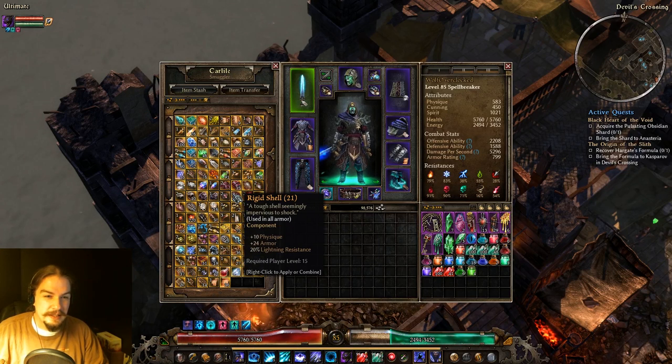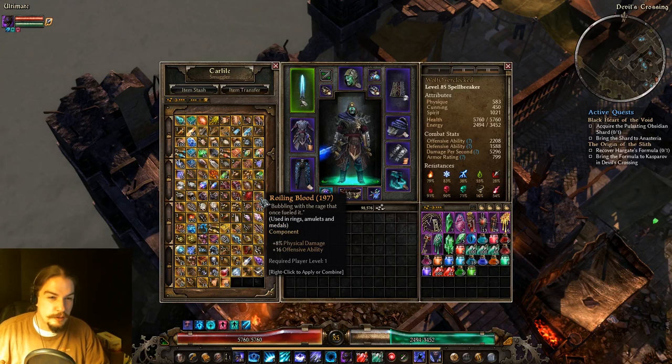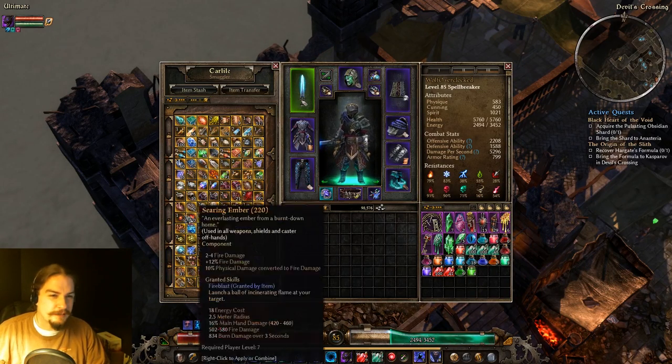Rigid Shell gives you Physique, Armor, and Lightning Res — if you need the res, that's where you go. Roiling Blood gives percent physical damage and some offensive ability. I don't think I've ever actually used it in equipment — it's mostly used for crafting.